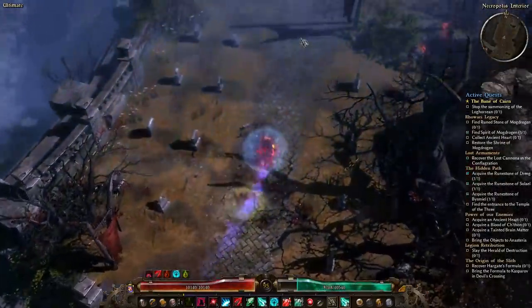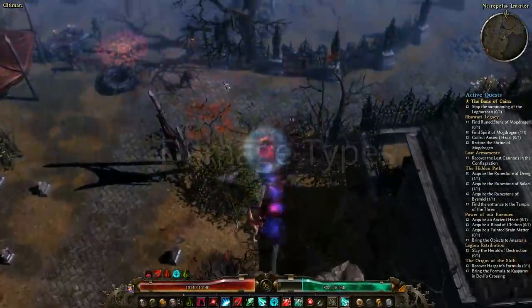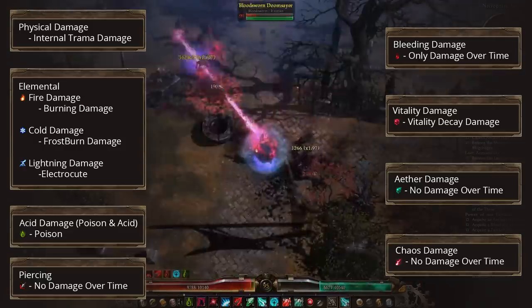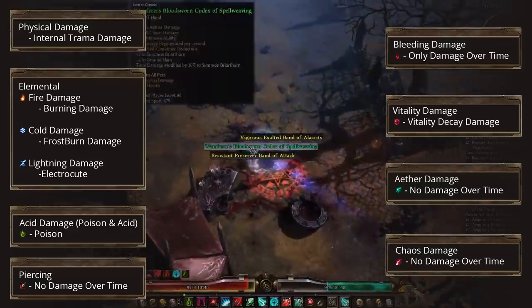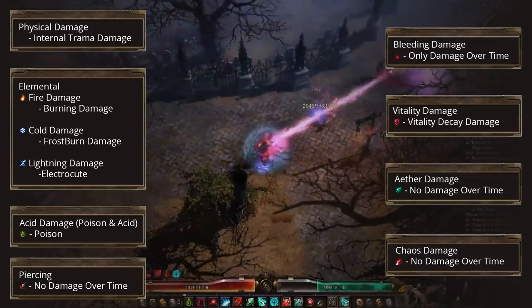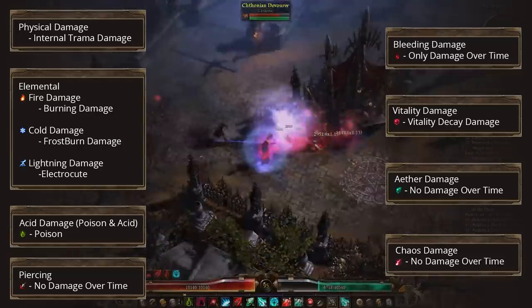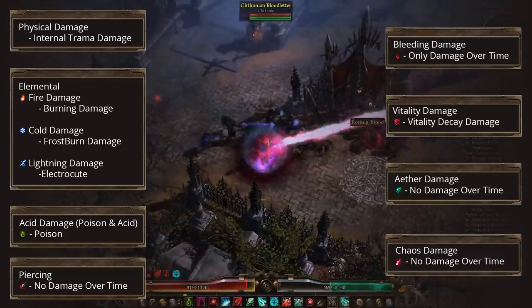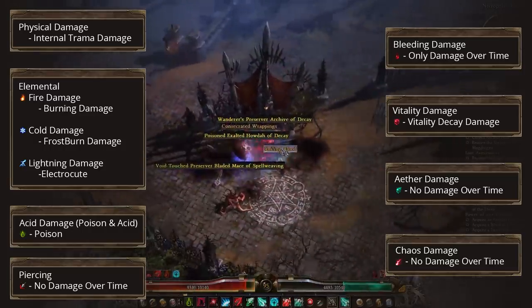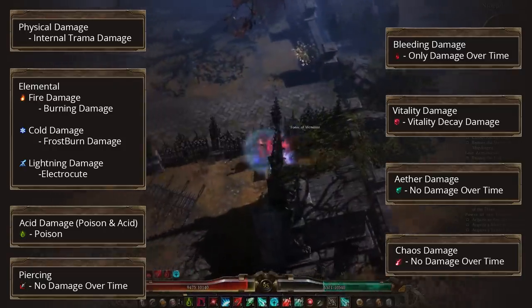Let's go through the different damage types you'll encounter. Most damage types have a damage-over-time version, but the main effect does not increase the DoT — for example, burn is not increased by fire damage, but by burn damage as a separate value. Starting with physical damage: it can be negated by armor and physical resistance, though physical resistance is rare. Its DoT is called internal trauma damage, which is only negated by physical resistance. Physical damage is also increased by cunning.